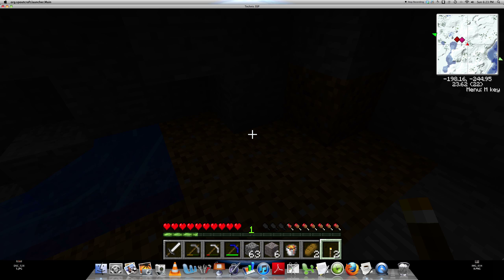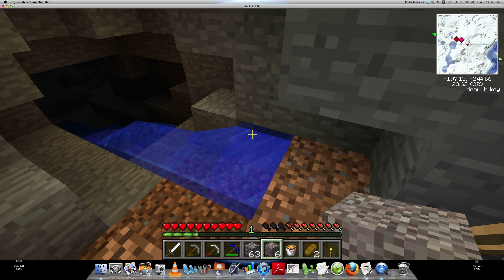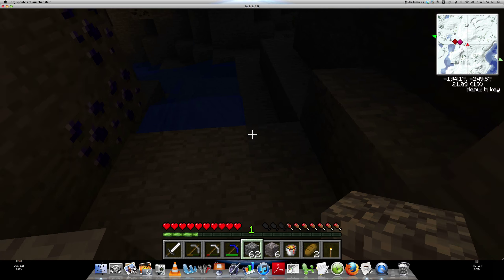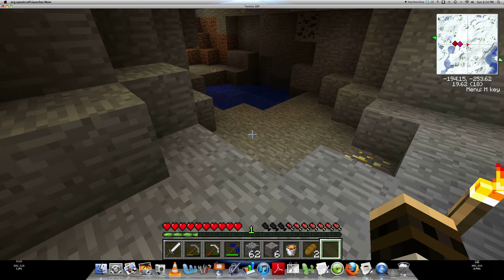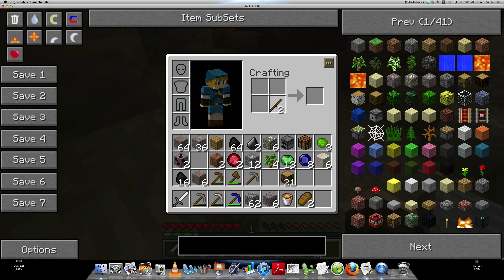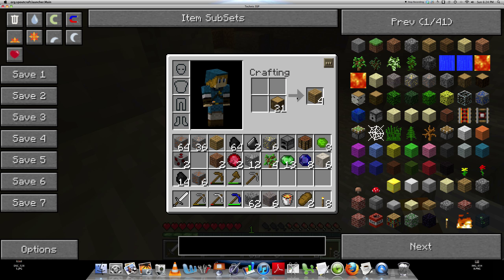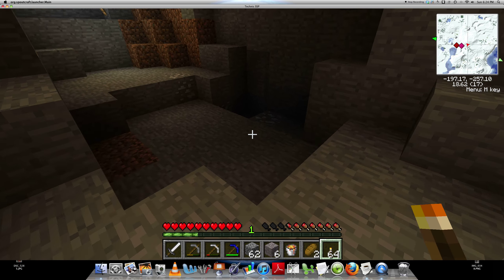I should be using torches because you can't see in the recording. Let's use some cobblestone - get out of here, water. Has anyone ever wondered where the water goes when it just dissipates? We need to craft some more torches. Sticks, coal - lots of torches, a stack of 64. Perfect. And a safety torch.